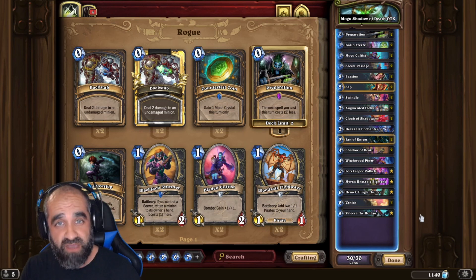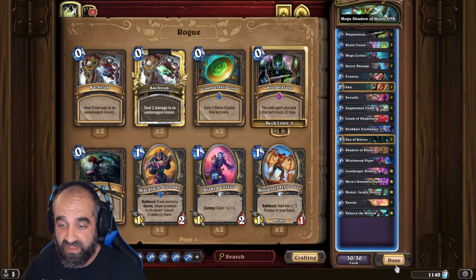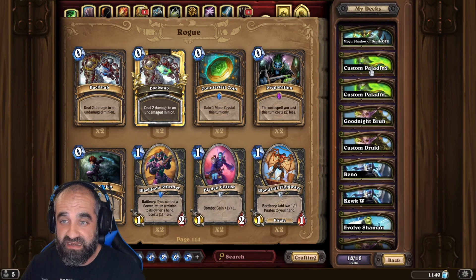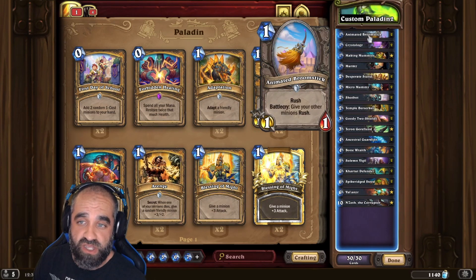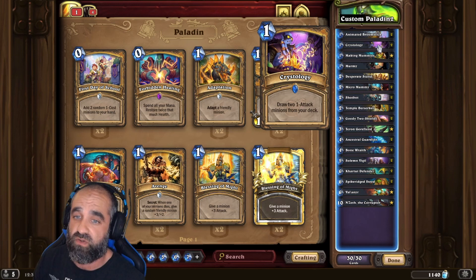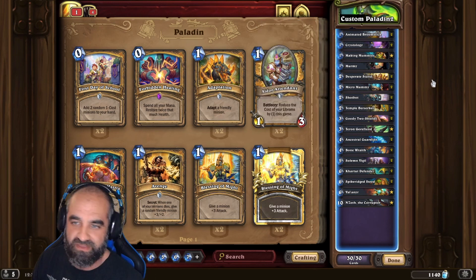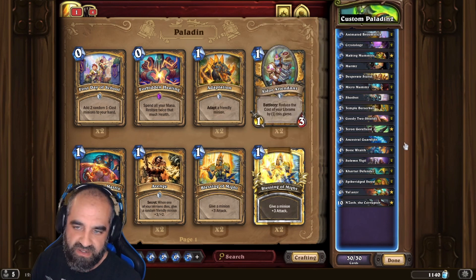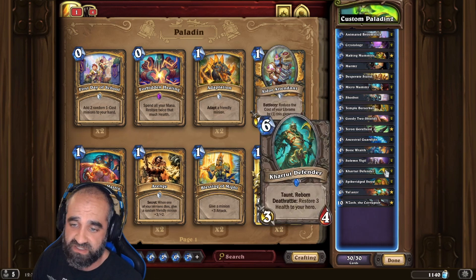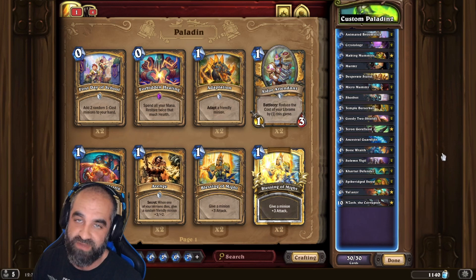I'm going to pop this up and show you what this guy did. Please like and subscribe. This is the deck he made. It's the Animated Broomstick — give everything Rush, pull 1-1s or 1-Attacks — and then Making Mummies. You got the Murmy, the Migromummy, the Shopbot, the Temple Berserker. And then Ancestral Guardian, Bone Wrath, Carted Defender. All those are staples in a Reborn deck — you're going to have them in every single one, no matter what.